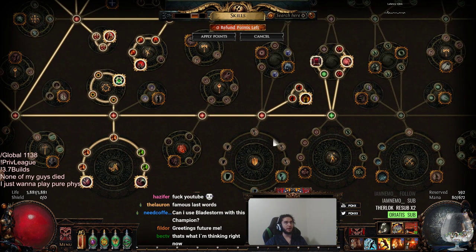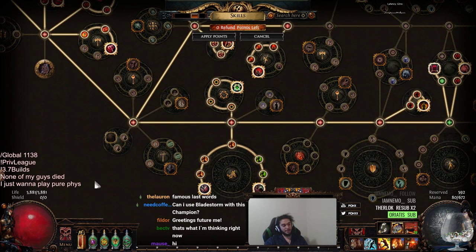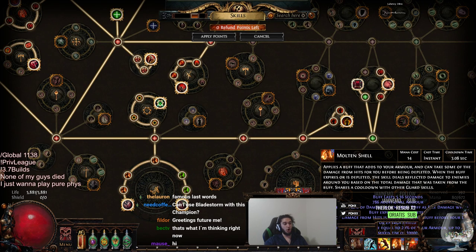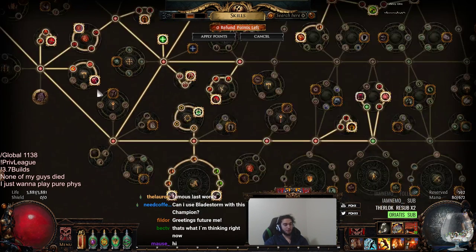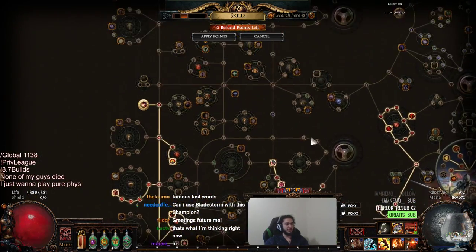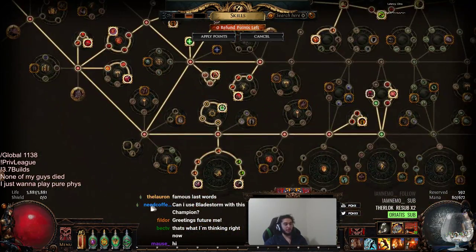I had one instance where I took damage through my guard — it was a twinned, double-ghosted Malakai — and I took two Malakai slams, which did about 3,000 damage. But my Vaal Molten Shell still had like 6,000 HP left on it. Maybe in Red Tier maps I'll respec a little bit of damage and get the Leech node, but for now nothing really chunks you except Legion. I'd rather avoid the mechanics themselves than rely on Leech.